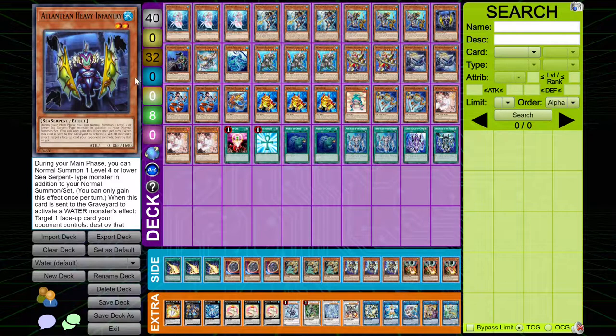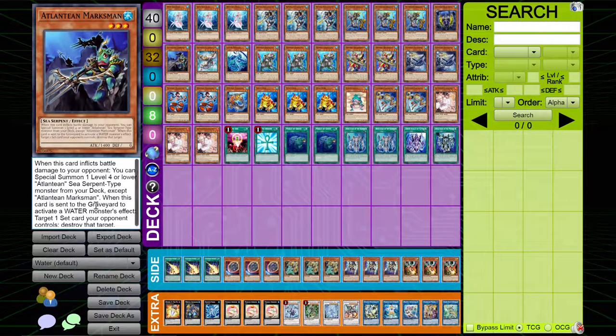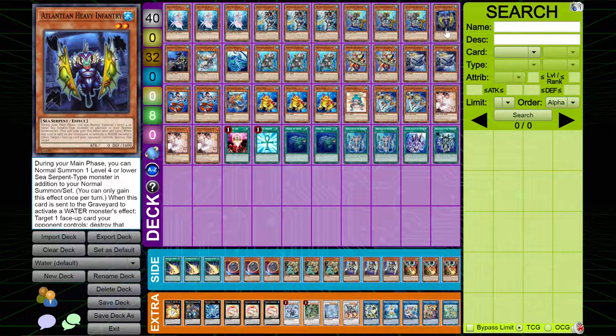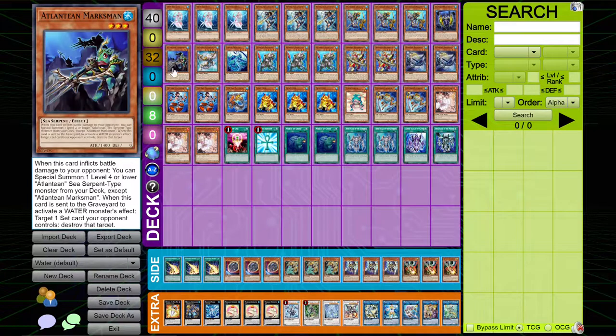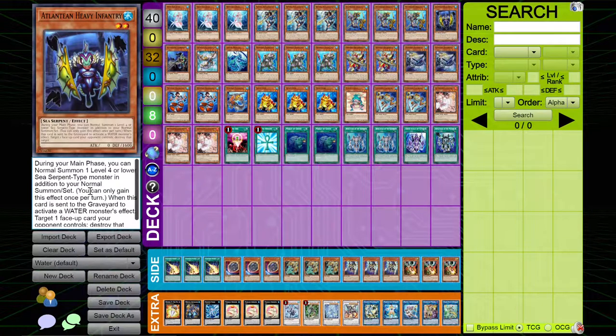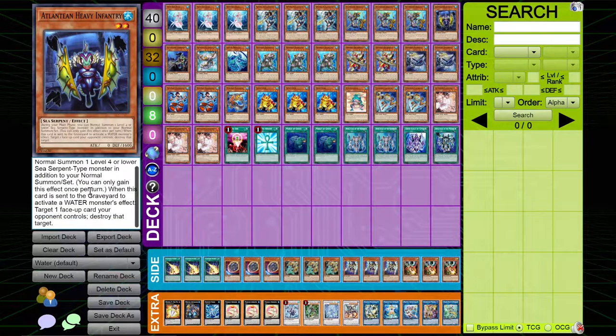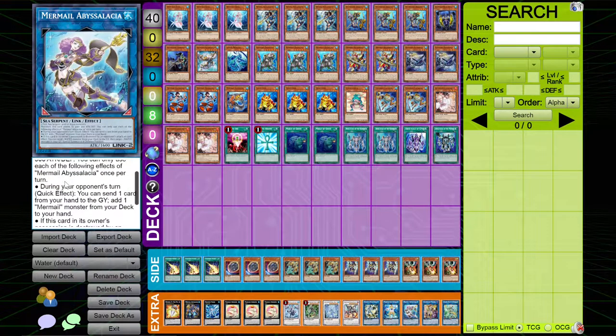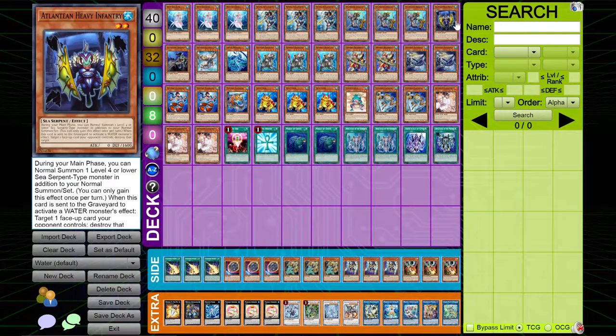I play one copy of Heavy Infantry and one copy of Marksman. Frankly, I've been wanting to cut Marksman and put one more copy of Infantry, just because Infantry is actually really, really good to hard draw because it just gives you another body presence on the board. Both of these cards have specific effects — Infantry allows you to Normal Summon one more in addition, and when it's sent to the Graveyard, target a face-up card your opponent controls and destroy it. There are actually ways of setting up disruption by leaving cards like Mermail Abyssalacia on the field, which can quick-effect discard, giving you free pops. Plus, this card is easily searchable.